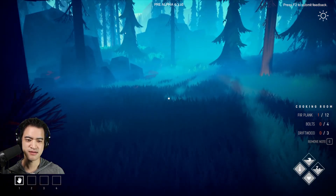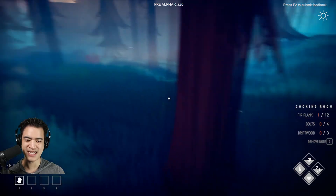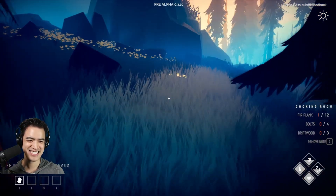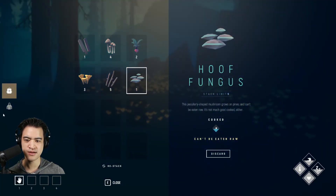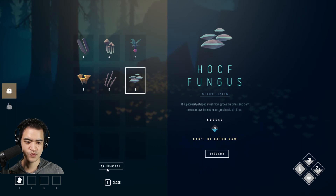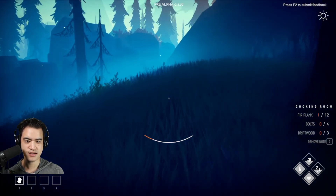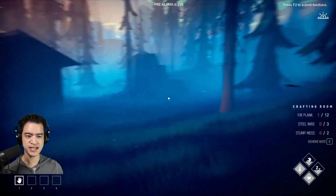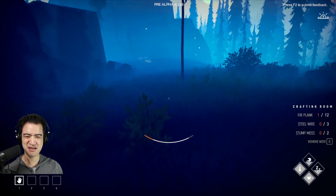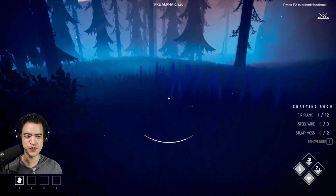It seems like planks are the common denominator between all of these recipes, so we've got to keep an eye out for planks. I would love to graduate from eating raw items to cooked items because it seems to unlock improved benefits. We don't have a compass, so I'm going to just head in a straight line from this side of the cabin and see what we encounter. I know we ran into some hares — I don't think we can catch them with our bare hands, which is pretty realistic.